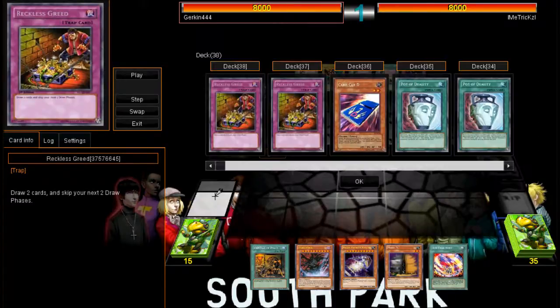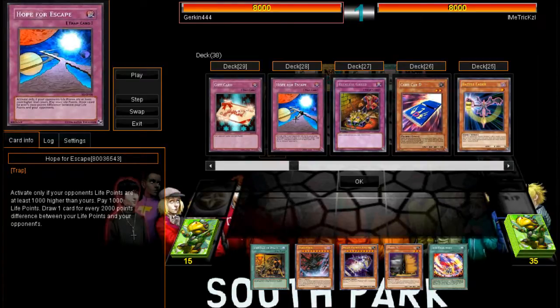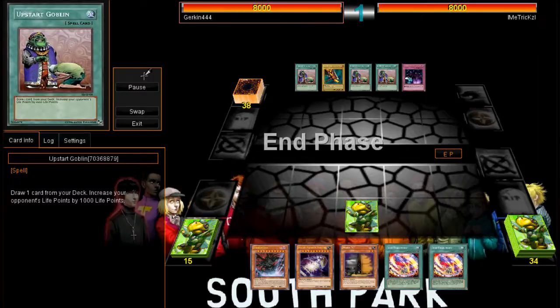This is the deck he was playing — it was based around mainly trap cards that draw, that have a lot of draw power. Probably this card was his main card: Hope for Escape. Activate only if your opponent's life points are at least 1,000 higher than yours. Pay 1,000 life points, draw one card for every 2,000 points difference between your life points and your opponent's. So this card along with Gift Card — and obviously as you can see, he started with three Upside Goblins, so what are the chances of that? That is some epic draw power, and his life points get increased as well.